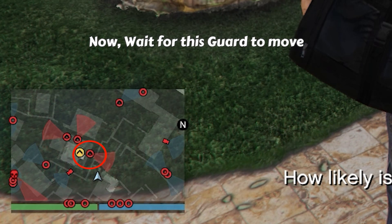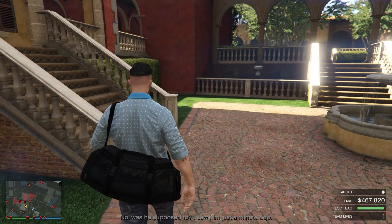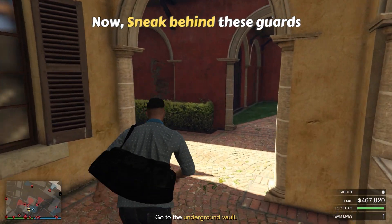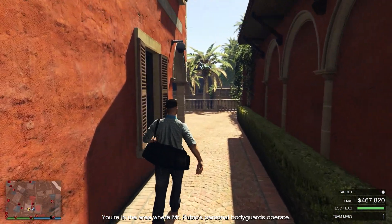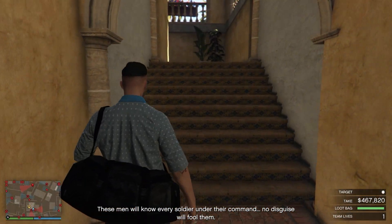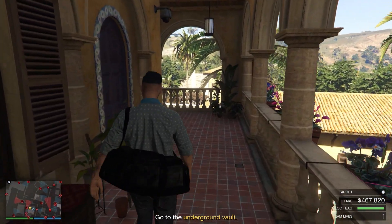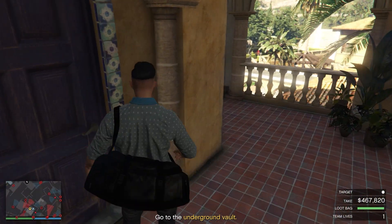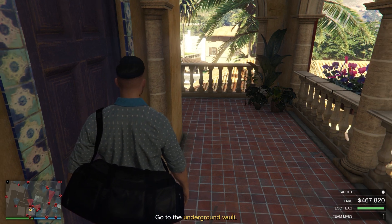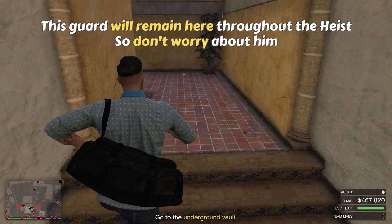Now wait for this guard to move. Sneak behind these guards like I am doing here — they won't hear you. You are in the area where Mr. Rubio's personal bodyguards operate. These men will know every soldier under their command; no disguise will fool them. Now wait for this guard to come down. You can sneak now. This guard will remain here throughout the heist, so don't worry about him.